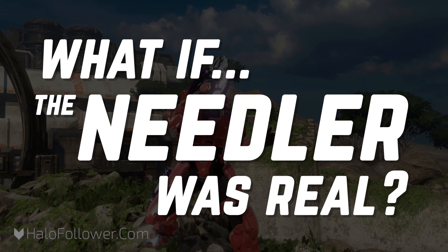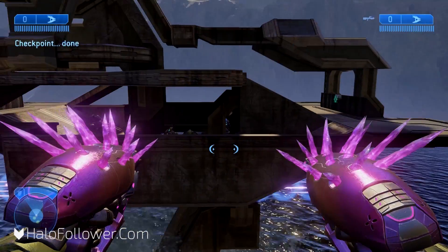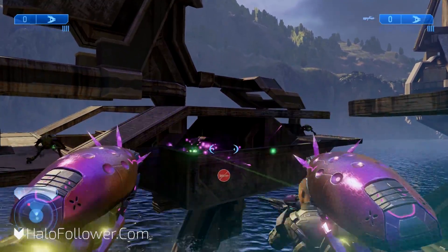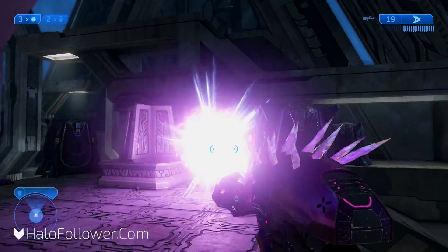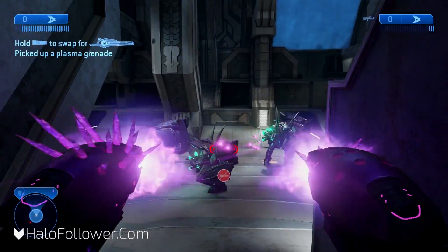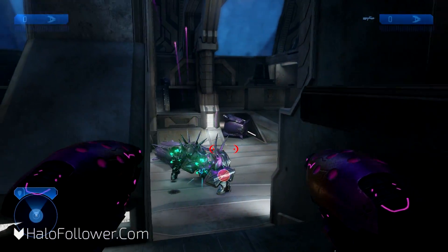But what if the Needler was real? The Needler's range varies game to game, but the average velocity is quite slow at only about 8 meters per second. That means that if shot from the Master Chief at ground level, it should have a maximum range of about 5.3 meters. In the game though, the range is much farther with significantly less drop-off.